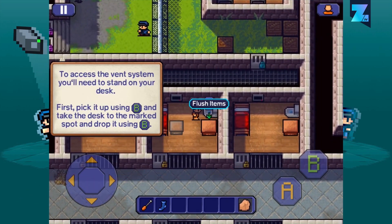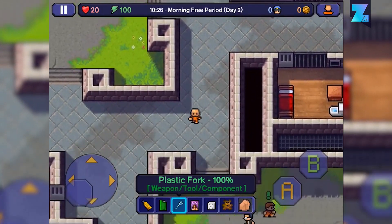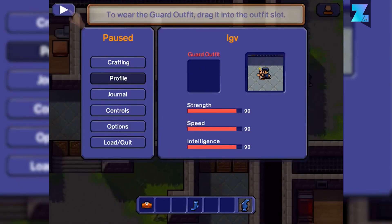After multiple releases on PC and consoles, The Escapist is finally available on smartphones and tablets. This is a strategic adventure game where you need to outwit the guards and escape prison.